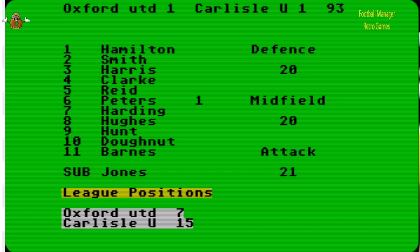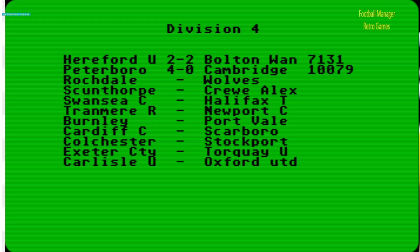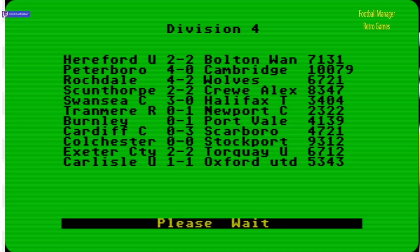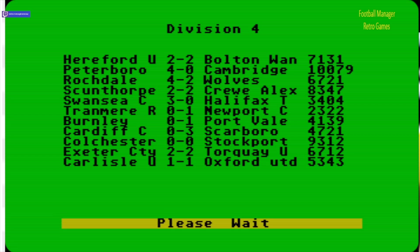10 seconds to go — this is going to end as a one one draw. There's no 90-plus minutes like some games — oh, there actually is! You do get extra minutes. It looks like a one one draw — oh god, there are four minutes of overtime. Oxford one, Carlisle one. The results are going to come up, so again we're going to speed it up. Peterborough scored four in this one. Swansea won again. Burnley lost one nil, so that number 10 did not do anything.